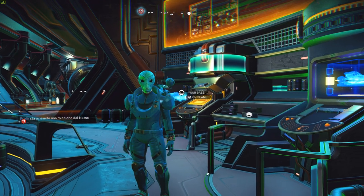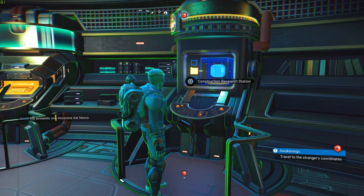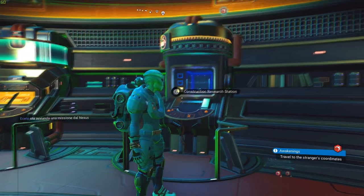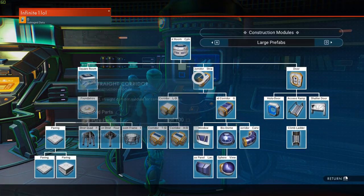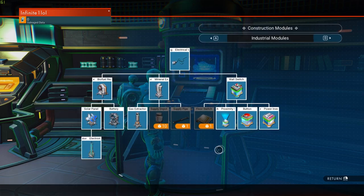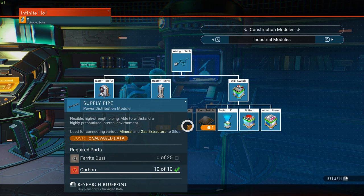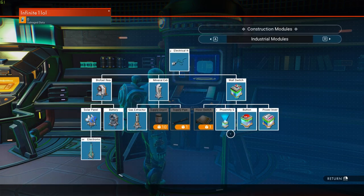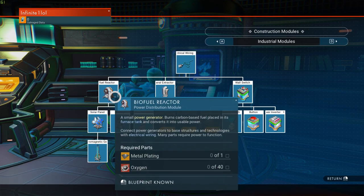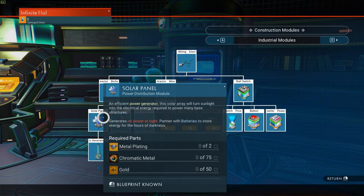Before beginning to think about building stuff and power generation, you will first need to go to the construction research station on the Nexus. You can also find one on the space station or access it via the base computer. Go specifically into the industrial module section — to unlock everything here you will need salvage data, which you farm on the planet surface. Start with electrical wiring, then move on to switches, extractors, power generators, and so on.